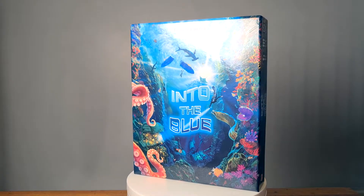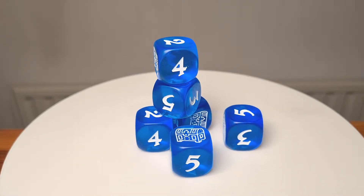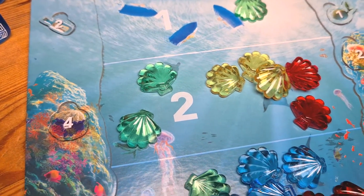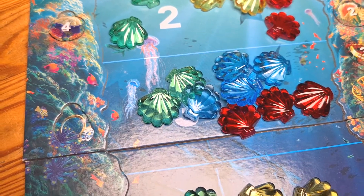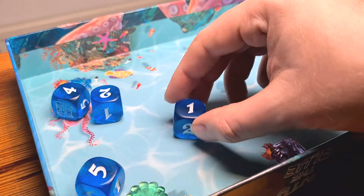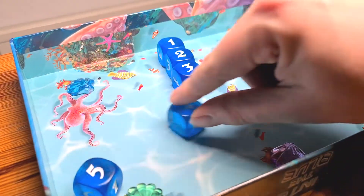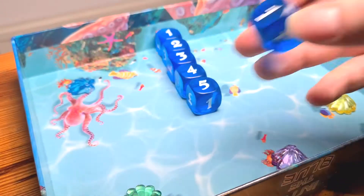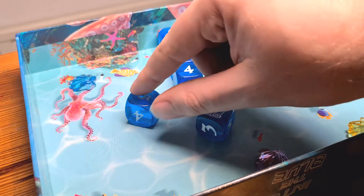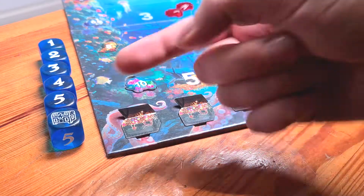This is very much a family weight push-your-luck game, so you are going to be rolling these chunky, really nice chunky dice and trying to push your luck and get as far into the blue — or down into the blue — as you can. Based on your roll you are looking to get a connecting run starting with one all the way down to six, where on the dice the six is a nice chest icon. If you do that you're going to take one of the available chests at the bottom, which scores you points at the end of the game, and you get another turn.